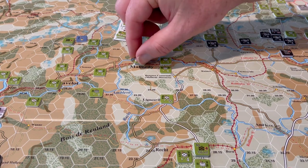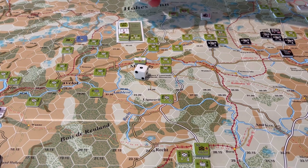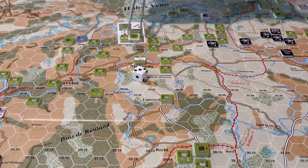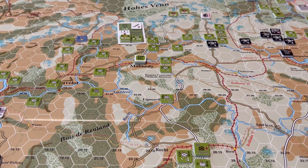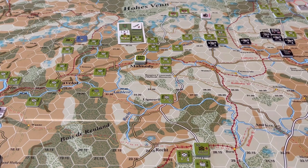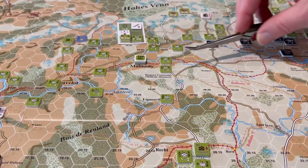Even though no attacks were made, a fatigue roll is required because we placed an objective marker to enter Malmedy. It needs anything but a 1 — and of course it's a 1, increasing 1st ID's fatigue level to 2. For the second activation roll, needing a 4, 5, or 6 — they roll a 3, so no second activation. First Infantry Division has what can only be termed a disappointing 19th of December. However, they've just about linked up with the previously cut-off units, so it's now up to the German reaction to see if the MSR can be reestablished.